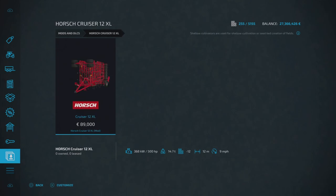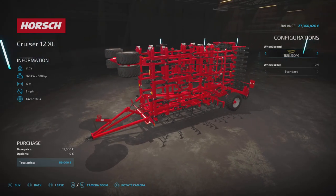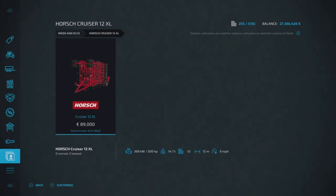Next up is the Horsch Cruiser 12 XL by Taxi 007 — a cultivator, so you'll find it under tools and cultivators. It's £89,000 to buy, requires 500 horsepower, 12 slots on console, 12 meters wide, and will run at nine miles per hour. There are a couple of options: we can change the wheel brand for the rear wheels only — Trelleborg or BKT — neither of which can actually be further changed. That is the Horsch Cruiser 12 XL by Taxi 007.